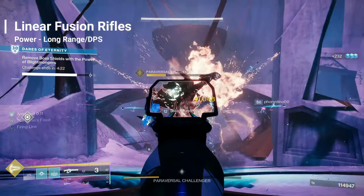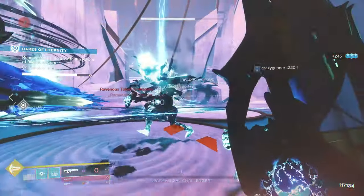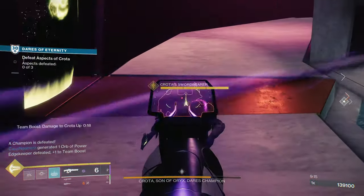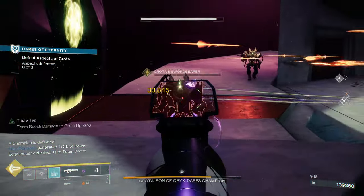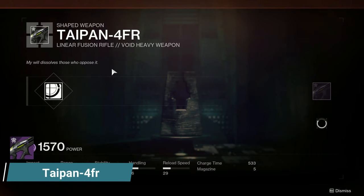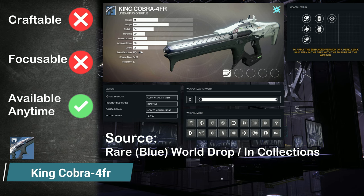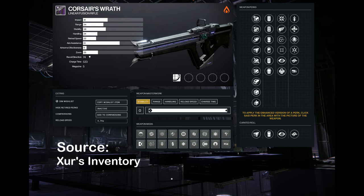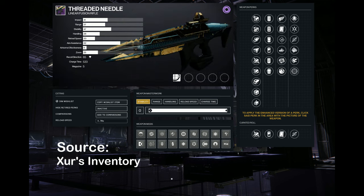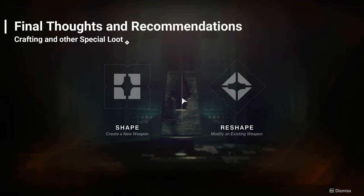Lastly, we get to Linear Fusion Rifles — long range, high damage, precision power weapons. Great DPS and total damage at the cost of requiring precision hits and charge time. Luckily, there is now an option for free-to-play players: Taipan-4FR. Absolutely craft this weapon — it's one of the top DPS and total damage options in the game. Otherwise, look to the rare King Cobra-4FR in collections as an Arc option. Three additional weapons at Xur: Corsair's Wrath in Solar, Threaded Needle in Void, and Tarantula in Arc — all worthy to pick up for elemental matching.